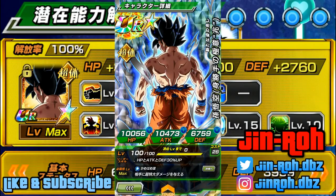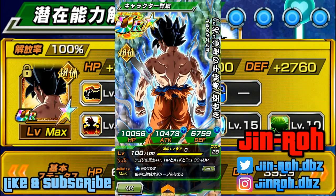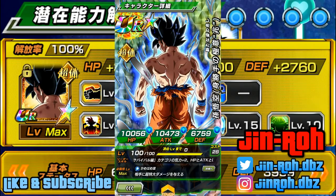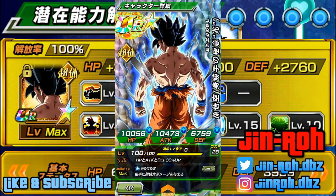I planned on doing this a while back but I ran out of orbs, so luckily with the daily orb events I was able to get him to 100%. The only reason I waited this long is I didn't want to use a friend or guest version because his leader skill isn't that great, so to maximize his damage output I wanted to do it myself.